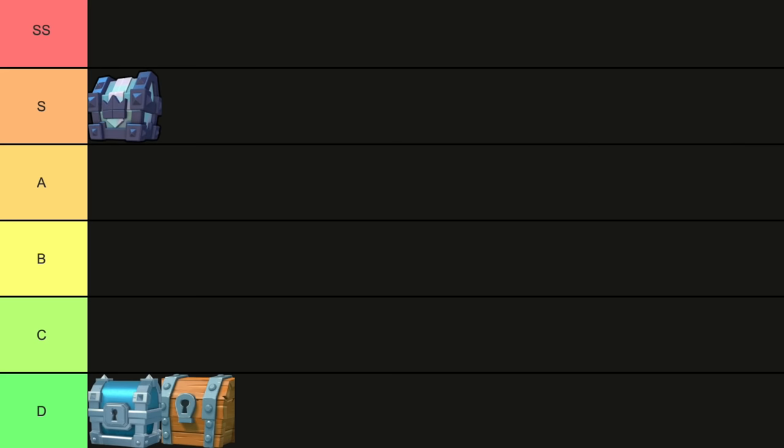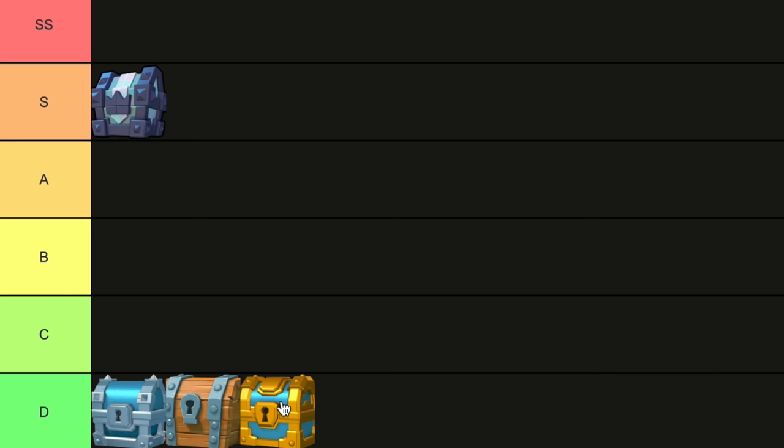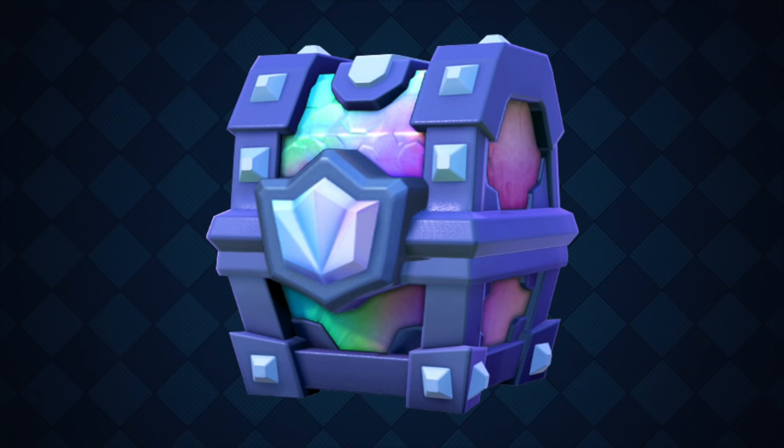Gold Chest. You're probably going to hate me for putting this next to the wooden and silver, as they don't really compare, but I couldn't make myself put this at C. It's literally terrible compared to the big boys. It is better than all the other chests at D, so I'm going to put this at the very beginning of D.